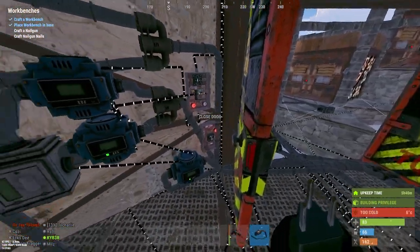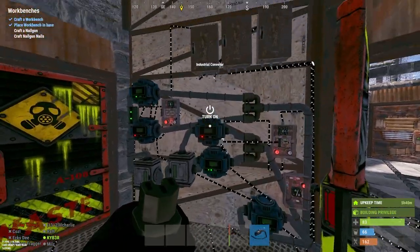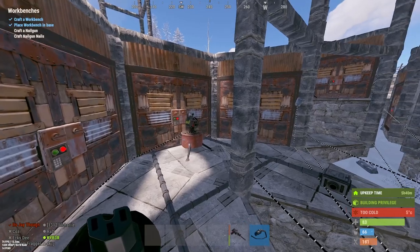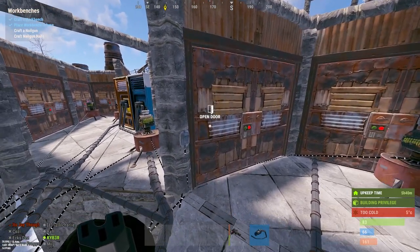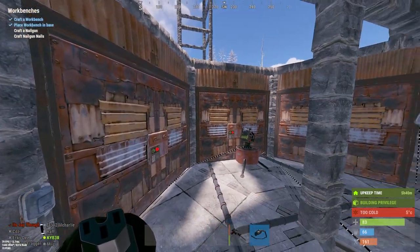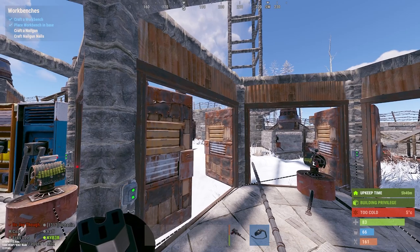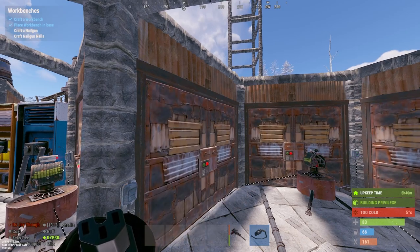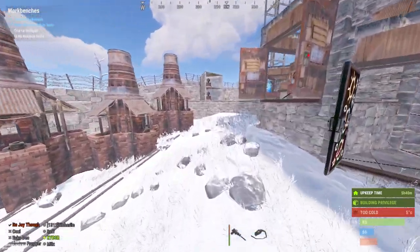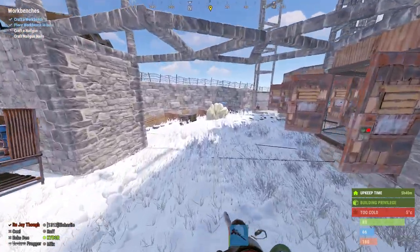This is the auto furnace. Whoever came up with it is a genius, and I'm using the same logic with a slight modification, using large furnaces. Here we're looking at the external doors — these aren't for base protection but to protect the auto turrets from HV rockets. One person can control the doors to allow turrets to shoot. And these here feed into the auto furnaces.